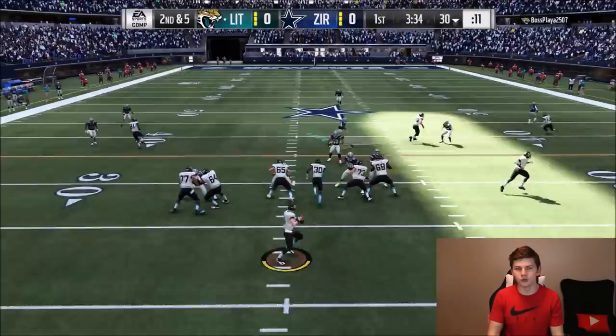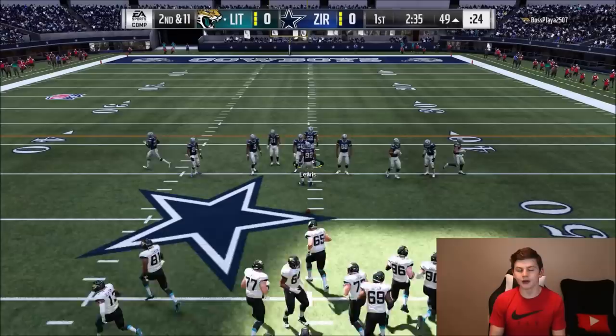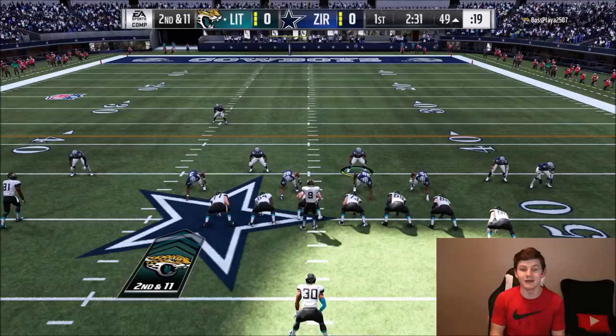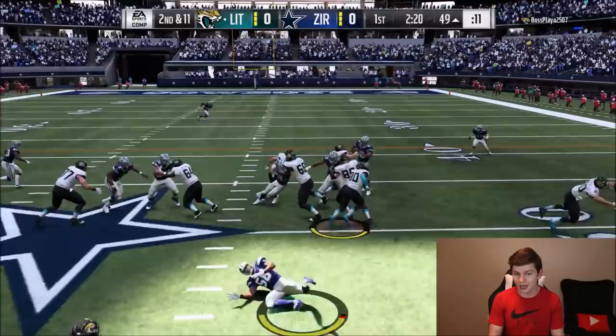Why did Ray Lewis just try to play two-hand touch with Todd Gurley? He literally just stuck his hands out and touched him — that was literally all he did on that play. Second and 11, I'm going to leave Ray because I really want to try and get Roquan Smith powered up — that'd be huge. He's running it, come on man — okay, thankfully he did not score a touchdown.